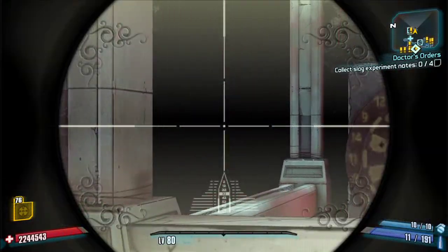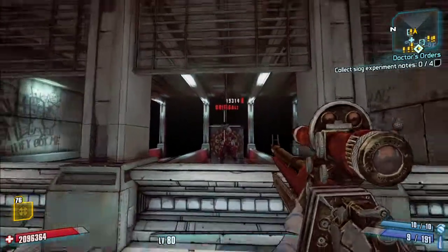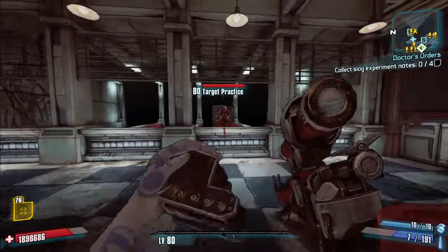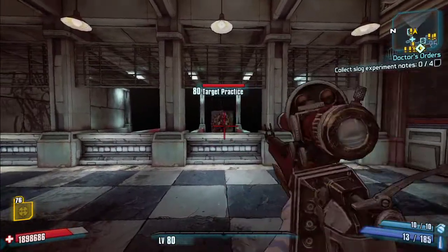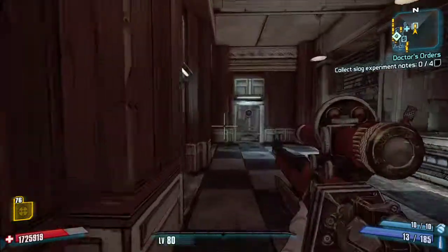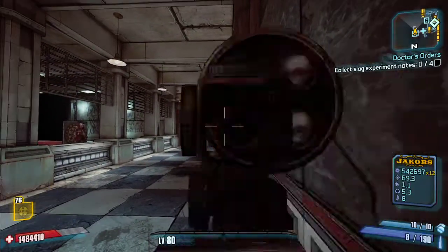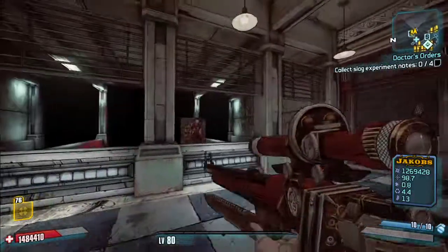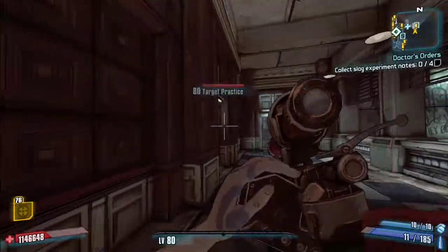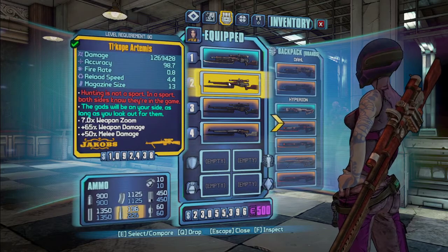When you ADS, like the Sanguine, you lose health. You can see 1,396 on hip versus 19,314 on ADS. So it doesn't really gain damage when you ADS like the Sanguine does. However, you do move much faster when ADS-ing with this gun. All in all, this weapon isn't that great in its standard form, but you can make it pretty good.